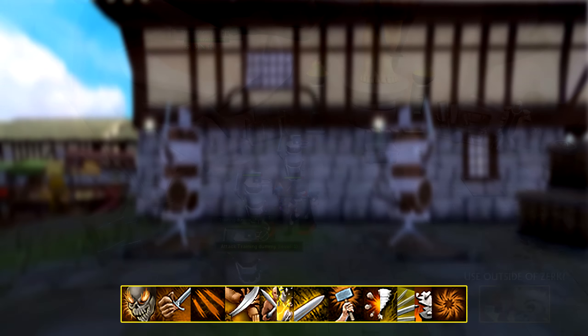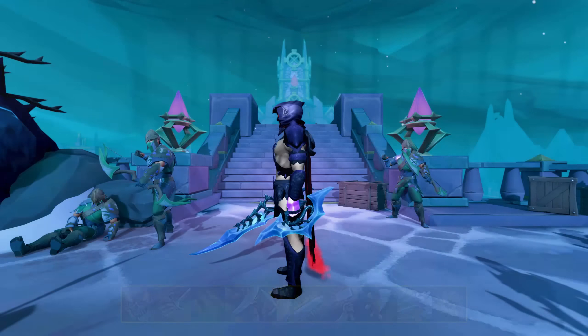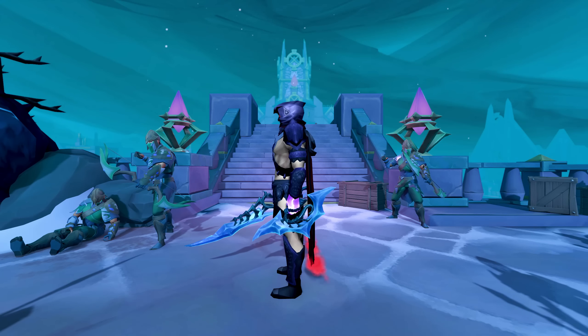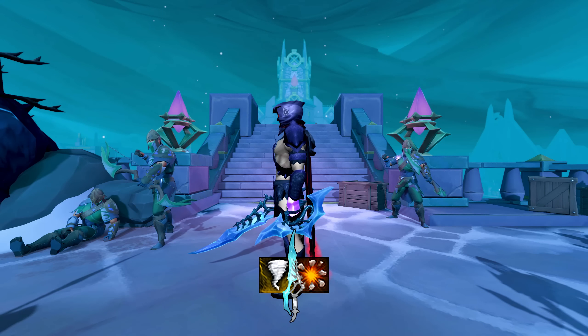Fury is a channeled buffing basic that deals less damage than the next ability in your action bar, but buffs your crit chance by 10% when cancelled out. By cancelling out, I mean using an ability as fast as you can after activating Fury, which means you'll land a total of 2 out of the 3 hits. You do this because the ability is rather weak and you're only really using it to cycle through your basics due to its short cooldown.